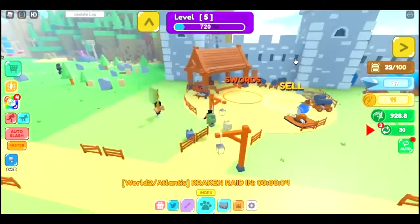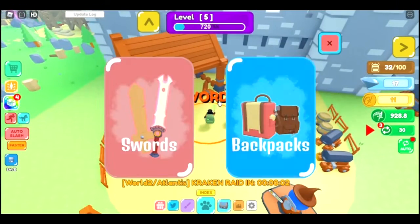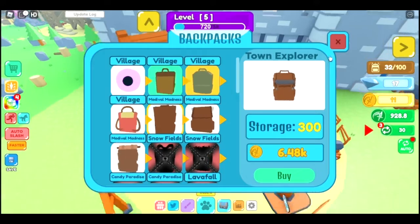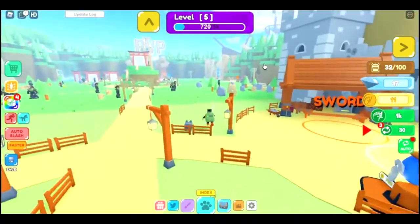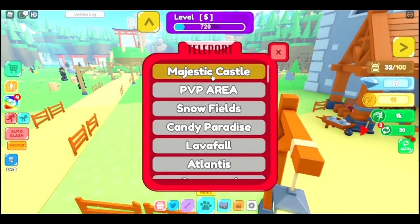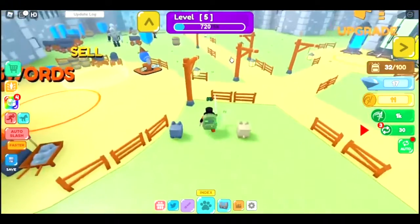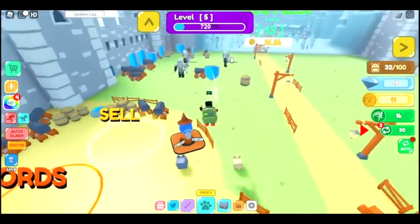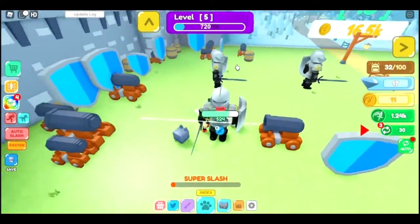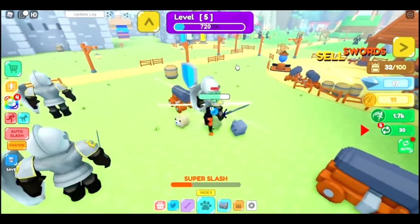I'm kind of confused because it says here I could buy this Medieval Madness, but that's not what the world said. Wait, what is this world? It says Majestic Castle, so I'm not really sure about that — I guess they mixed something up. But there's a knight, so let's destroy the knight.